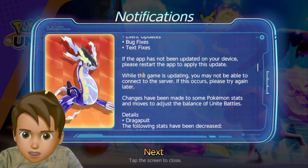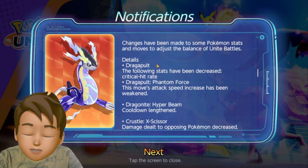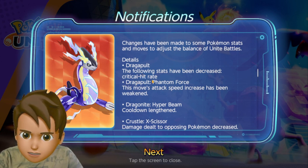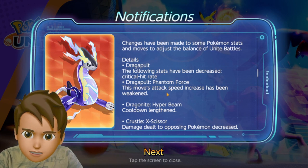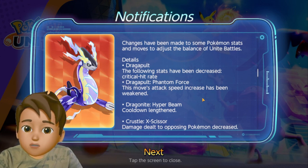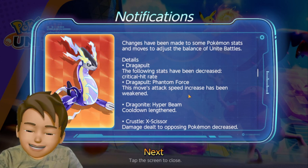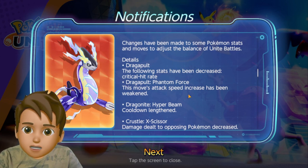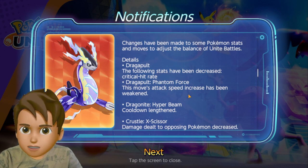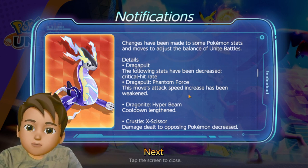There are also battle pass updates. Coming to buffs and nerfs — for Dragapult, the critical hit rate stat has been decreased and the attack speed increase on Drag-a-Bolt has been weakened. Phantom Force has been nerfed for Dragapult, so make sure you consider not selecting Phantom Force as it won't give you maximum advantage.